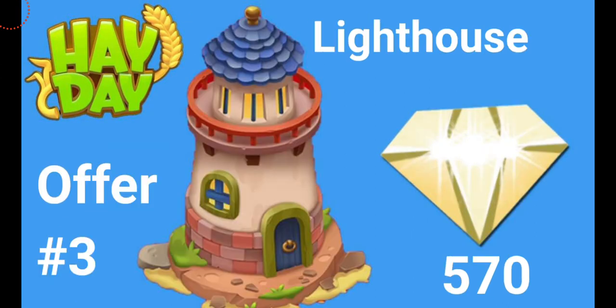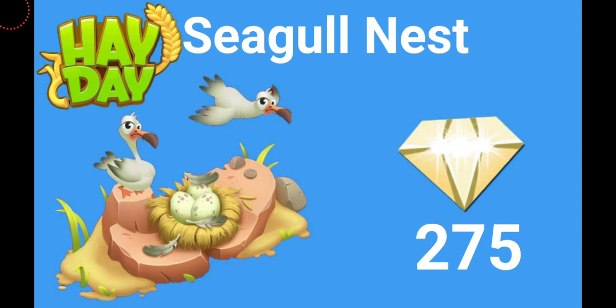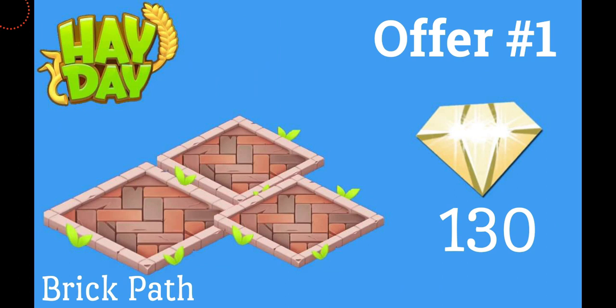Last, and the most gorgeous offer, is the lighthouse, coming with 570 diamonds and costing almost 20 dollars. So that's all about these three decorations.